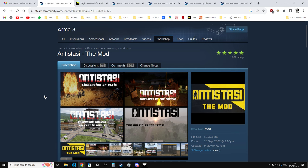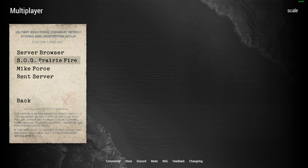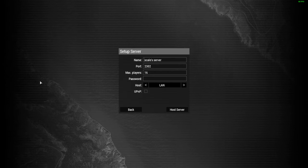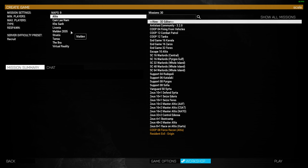Subscribe to Antistasi and the mods you want to use, activate them in the launcher, and then when you jump into ARMA 3, you want to go to Multiplayer, go to Server Browser, and host the server. Just host the server - it doesn't really matter. Then choose the map you want to play on. Antistasi supports almost all of the main maps.